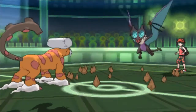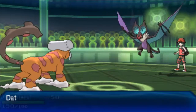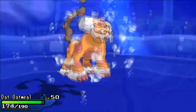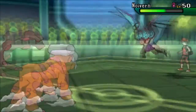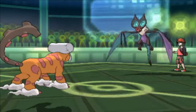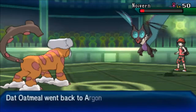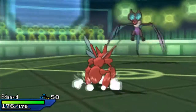He's gonna switch into his Noivern as I go for the Stealth Rocks. I'm at full HP so I'm pretty sure I could take one hit, but he ends up going for Water Pulse — I fully expected him to go for Hurricane or Flamethrower, or maybe Supersonic Skystrike. He goes for Water Pulse, which is kind of interesting. I'm able to hit him with Hidden Power Ice and do around 75-80% damage, so I'm gonna go for the U-turn.